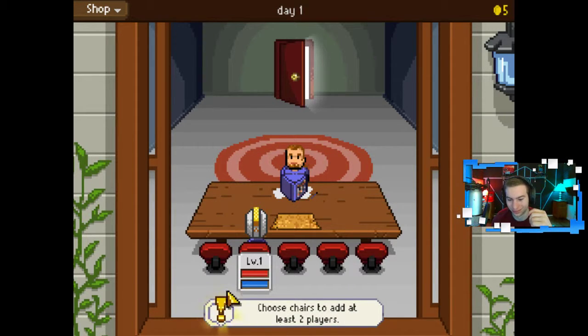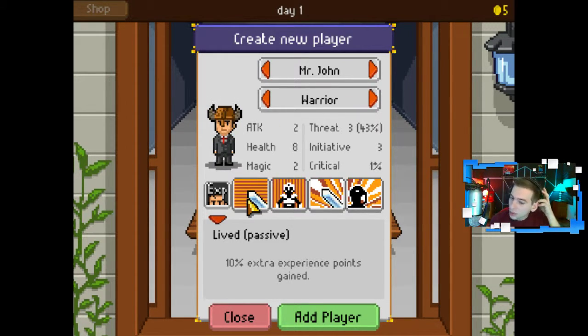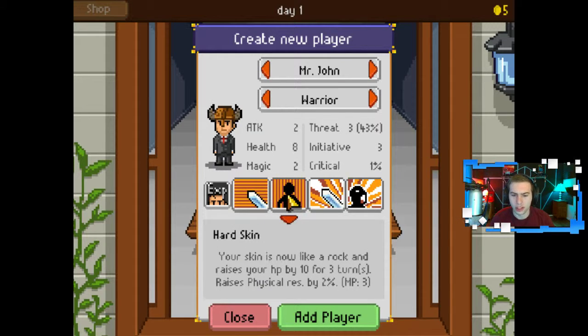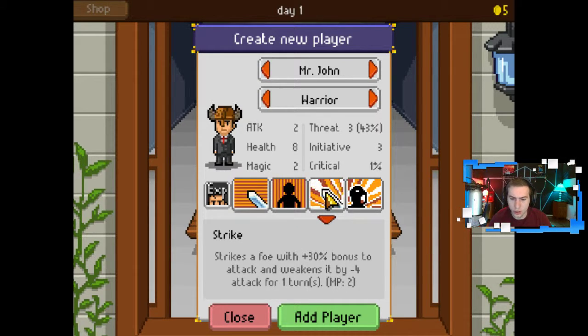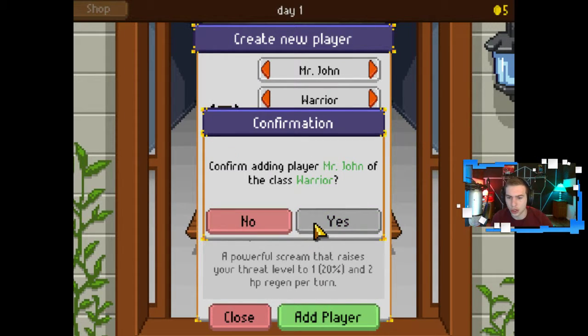I couldn't read it. Alright, so one more. Mr. John's gotta be the warrior. Yeah, Mr. John's the warrior. Okay. He's got Livid passive — 10% extra experience points gained. Cleave: a wild swing with negative 40% power and hits 3 foes. Hard Skin: your skin is now like a rock and raises your HP by 10 for 3 turns. Raises physical rest by 2%, 3 MP. Strike: strikes a foe with 30% bonus to attack and weakens it by negative 4 attack for one turn. And then Taunt: a powerful scream that raises your threat level to 120%, and 2 HP regen per turn. Add player — confirm adding Mr. John of Warrior. Yes.